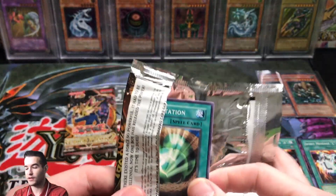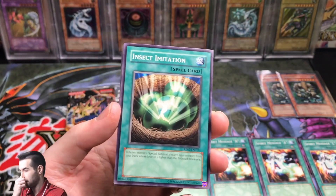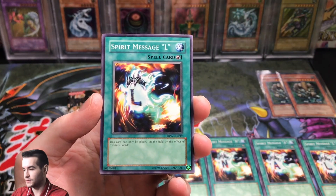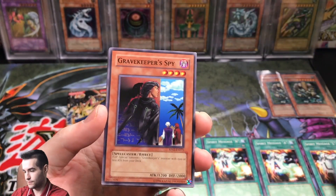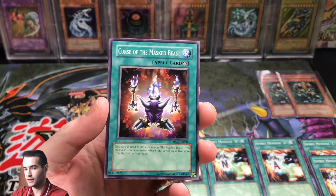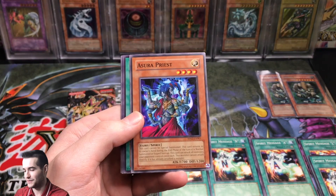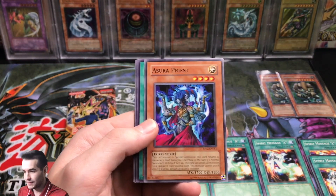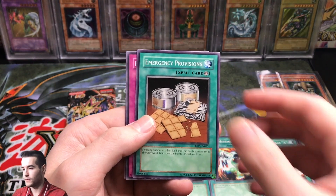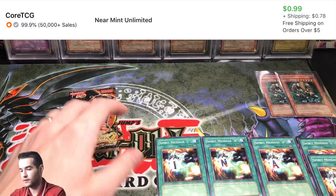Our fifth pack, second to last - can we finally pull a foil? Insect Imitation. There's another Spirit Message L. Got a Gravekeeper's Spy. Come on, give us something. Curse of the Masked Beast. And a Ceasefire - man, these are tough. Azura Priest - that's a good card. Emergency Provisions. Barrel Behind the Door. And a Nobleman of Crossout. A lot of good GOAT cards here.